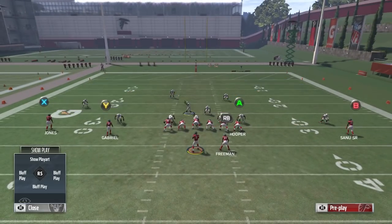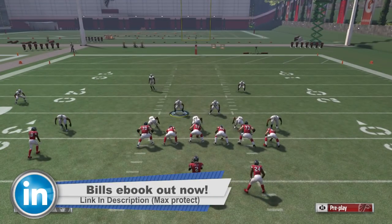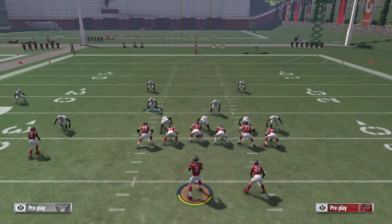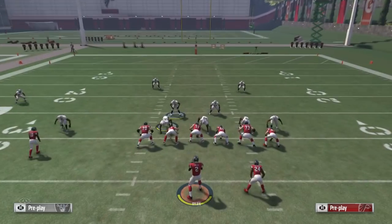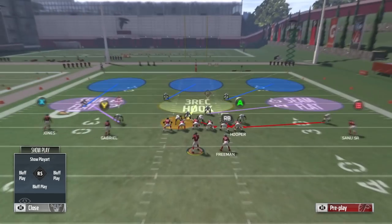So the only thing you want to do with this play — you do not want to base-align, that's the trick. You want to leave it just how it is. All you want to do is shift your line to the right, so you're going to hit LB or L1, shift them to the right, crash them to the right — hit LB or L1 right on the right stick. And just like your 3-4-I, you're going to spy this guy. This is basically a 3-4-I Blitz, you can come hover here if you want to.